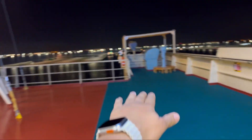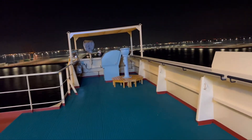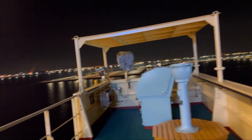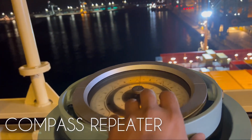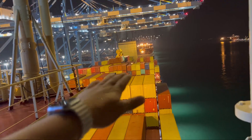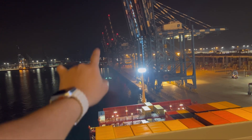This is called the bridge wing — if you look from outside it looks like two wings on the accommodation. There's a compass repeater over here. This is the bridge wing, and that's the entire ship.